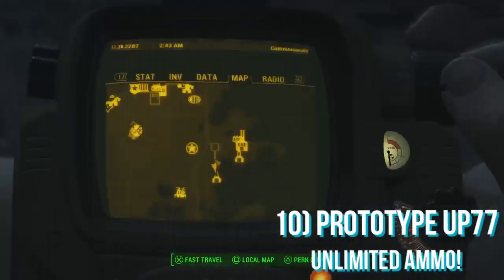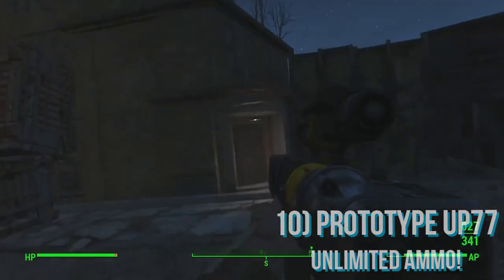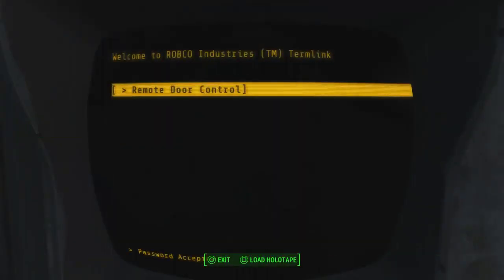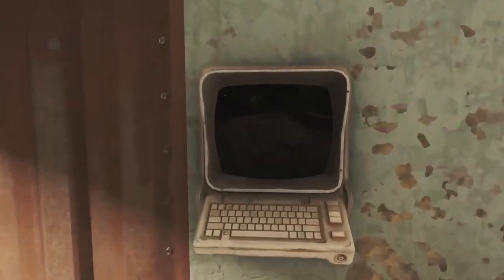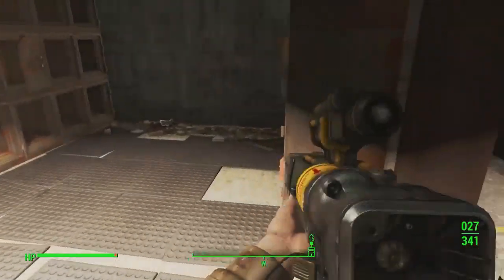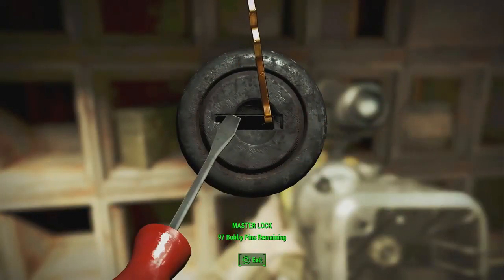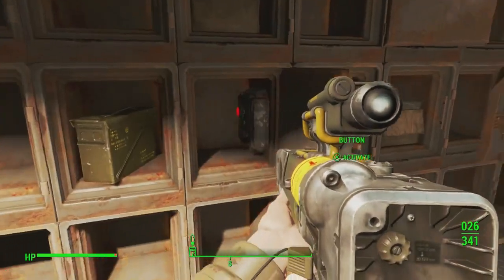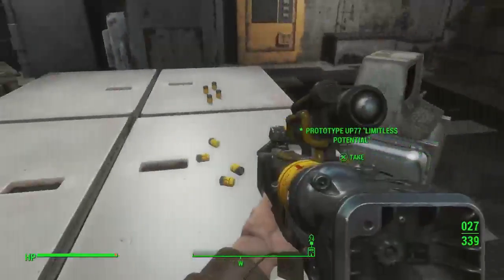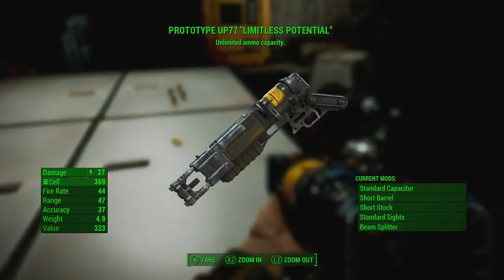The next weapon I'm going to be showing you is called the Prototype UP-77 and this has unlimited ammo meaning you never have to reload, which is one of the best perks on any weapon. All you want to do is come to University Point on the map and follow the route on screen until you come to a terminal. Hack into it and follow the same route in the video until you proceed to the next hacking terminal. Once you are in the huge safe you unlock from hacking this terminal, you will need master lock picking to crack one of the smallest safes found inside. Once opened there will be a hidden button inside — press this button and it will open a secret location in the side of the building. Go inside and pick up the weapon. There's also a load of other supplies in here. You just need master lock picking to do this.